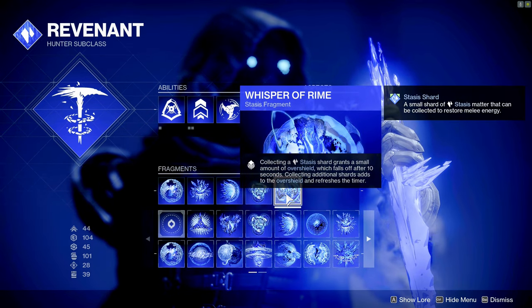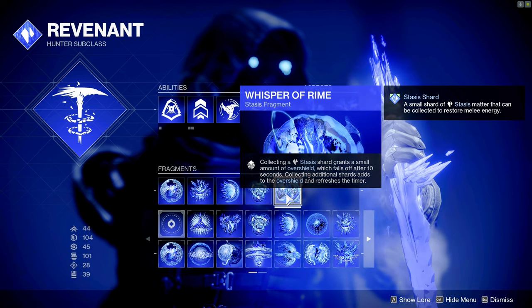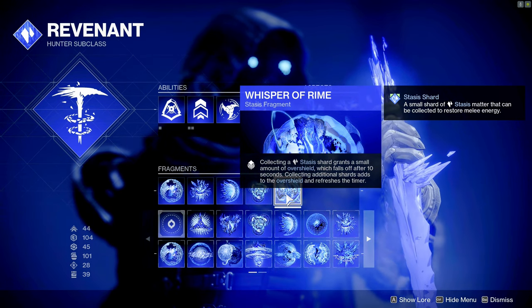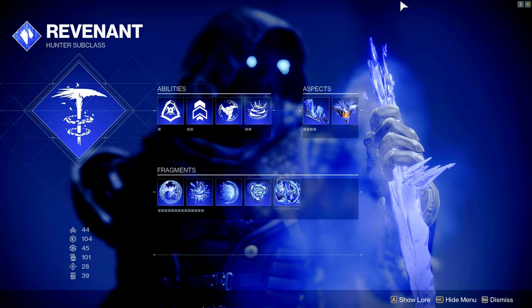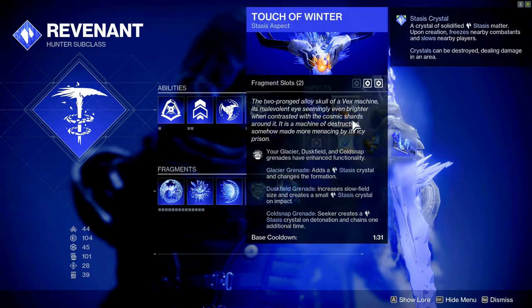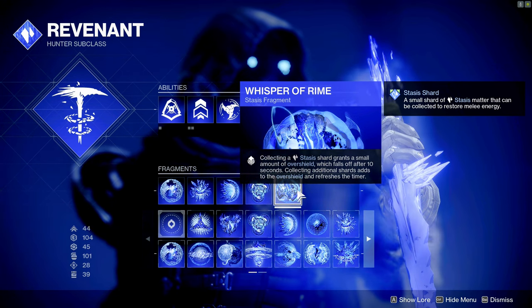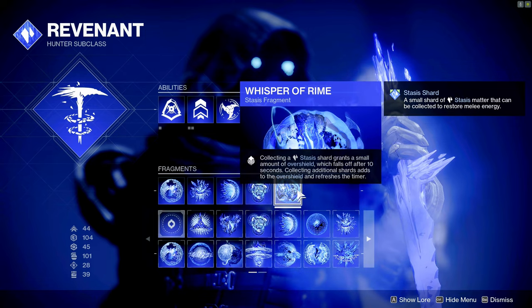Lastly is Whisper of Rime — when you collect your stasis shards they grant you a small amount of overshield. The overshield lasts for about ten seconds, but during that time if you pick up more stasis shards you will refresh the timer and increase the overshield.